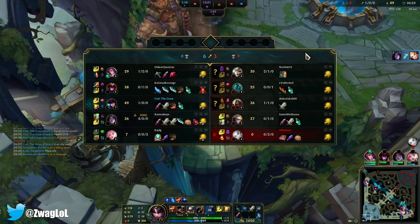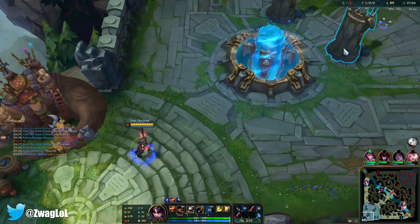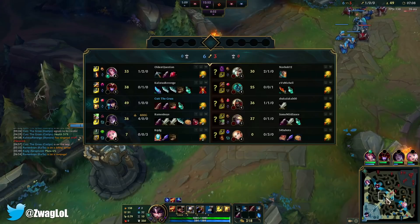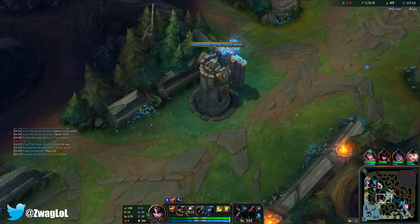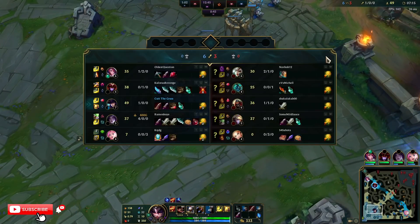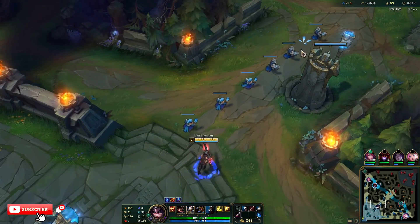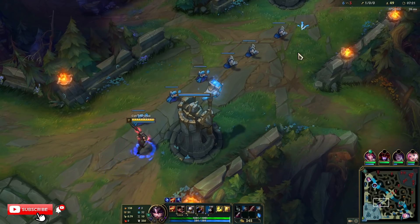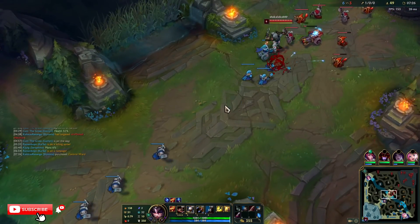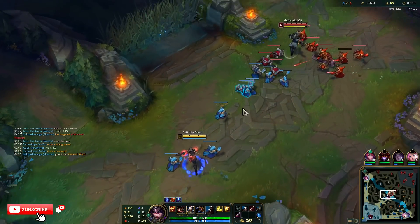Eyes is 4-0. Let's grab some lethality. We got that blue buff too. We just pretty much have to poke him down. We don't want to get ourselves below like 70-80% because then that'll make him want to go all in with his ult. He's not going to all in us if we're full health most of the time. So if we get low, we just have to base.